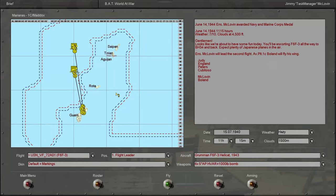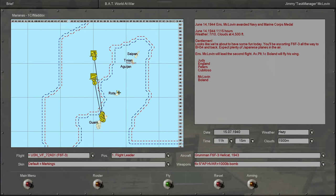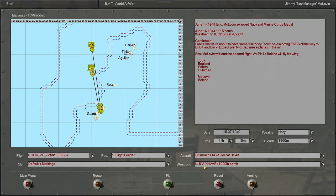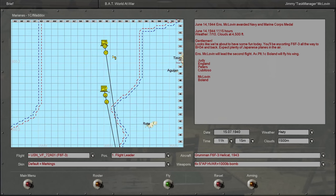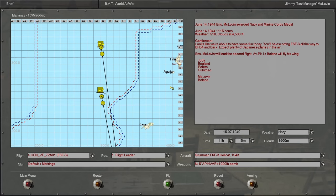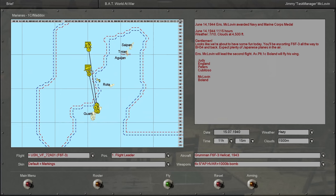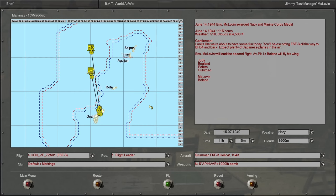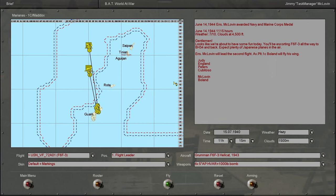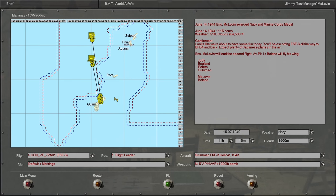Alright everyone, welcome back to another episode of this IL-2 Sturmovik 1946 Iron Man series. In this mission, it looks like we're going to be doing another escort mission. And of course we have rockets and bombs, because game. It's looking like it'll be pretty similar to the last mission, except we're taking off from the northwest side of Guam instead of the east side. They're saying to expect plenty of Japanese planes — plenty of Zeros in the air.